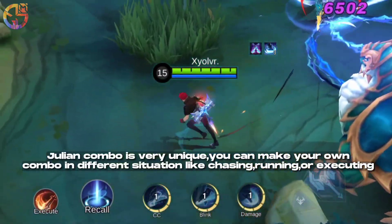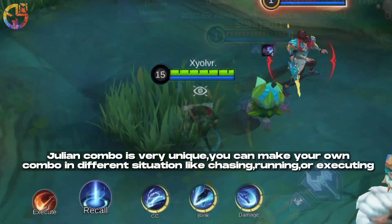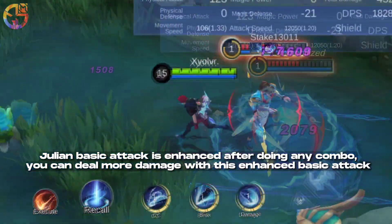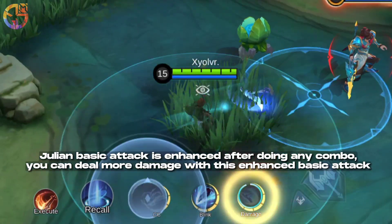Tips and tricks: Julian's combo is very unique — you can make your own combo in different situations like chasing, running, or executing. Julian's Basic Attack is enhanced after doing any combo. You can deal more damage with this Enhanced Basic Attack.